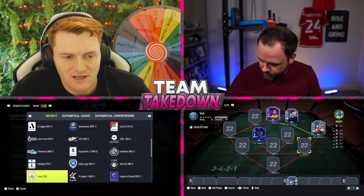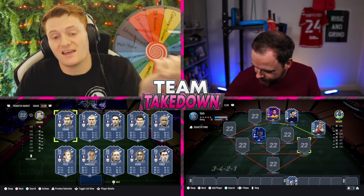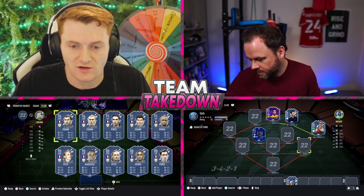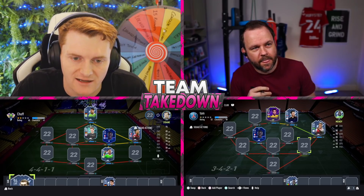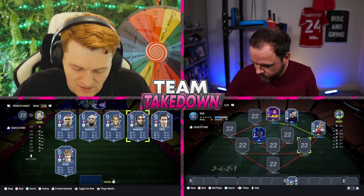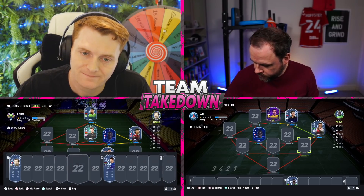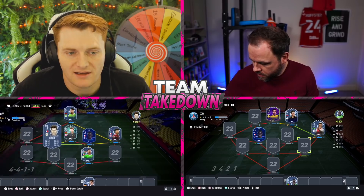Moving to Capgun's left center mid — it's either Kai Havertz or a French icon. Chuff asks: is it Havertz? No. Going to Capgun's right back: is he French? Yes. Is it Sentonzé or Mukiele? Yes, one of those two. Chuff agonizes — goes for Mukiele? No — it's Sentonzé! The 50/50s are finally going Chuff's way.